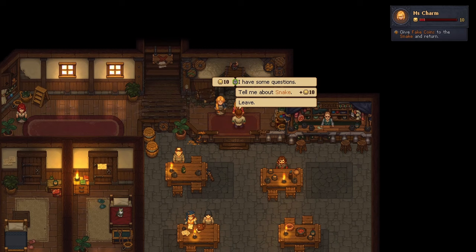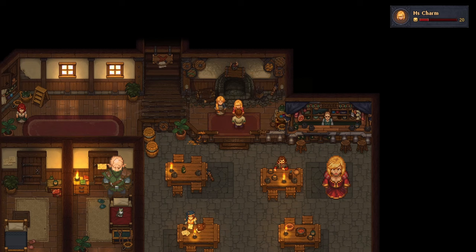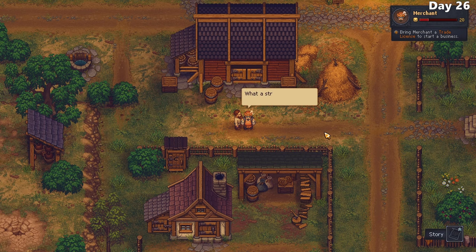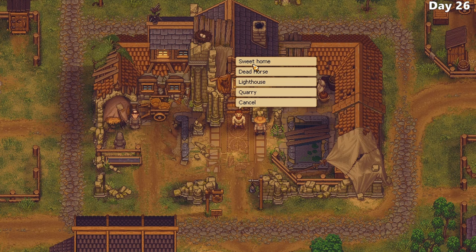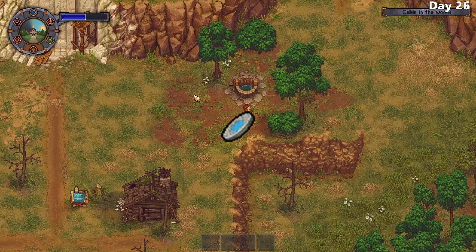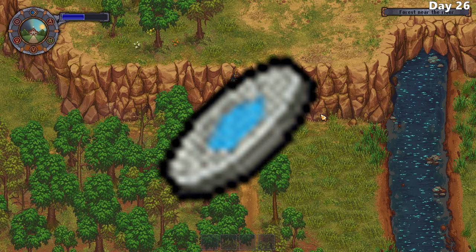I decide to head back into town to speak to Miss Charm again, who requests I acquire a necklace from Snake that she had apparently paid him to get for her. I meet back up with the merchant and give him the hiccup grass he asked for, but he ends up losing his sense of taste, demanding I speak to Clotho about how to cure him. More importantly however, I purchased the teleport stone from the barkeep, which makes this game significantly better and more enjoyable to play. With the stone I can teleport to pretty much any location in the game instantly without it even costing anything - why the devs didn't make it more obvious I have absolutely no idea.